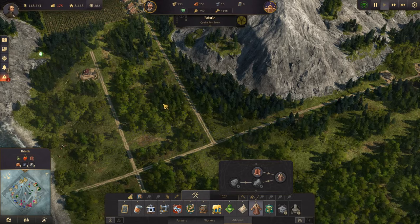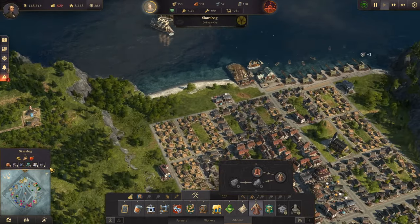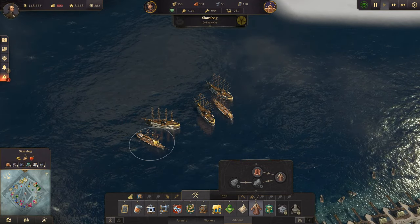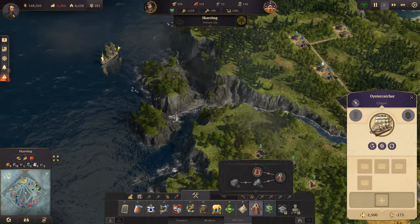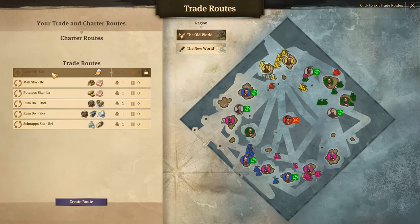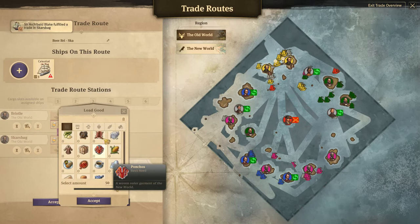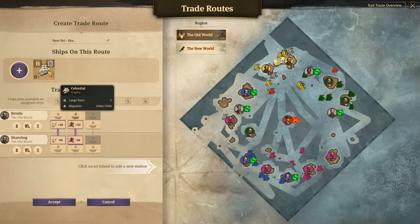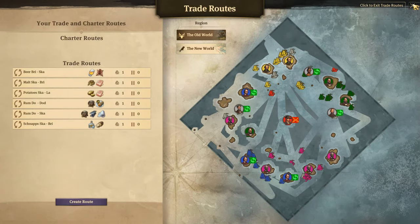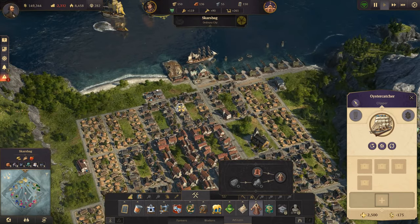There's a coal deposit which we might want to hook into. We have three ships of the line here and a clipper. We do have our beer thing going here and we might as well say: from Bristle, pick up furs and get rid of them in Scarsbag. So once furs start coming in, all will be fine.